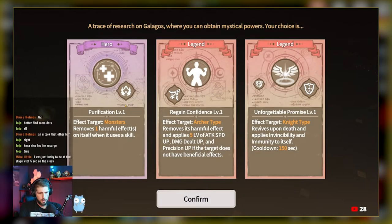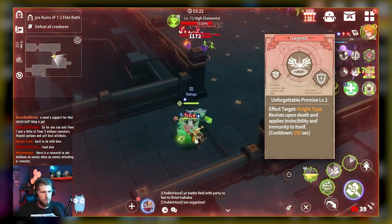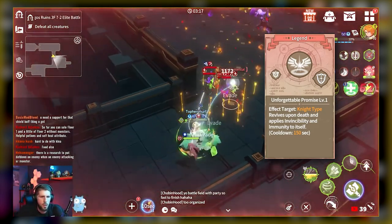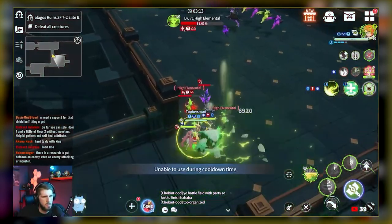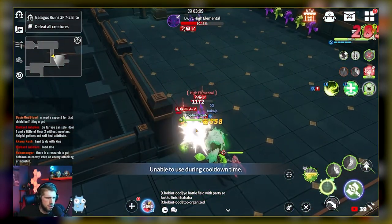For example, one of the buffs I got was to revive Knight Monsters. Not only did it revive my Teor, but to my surprise it also revived my Summoner as a Knight-type Summoner. This is crazy powerful because losing a Summoner means you lose the battle, which takes energy from your monsters. So take this knowledge into your decision-making when presented with the three different buffs.